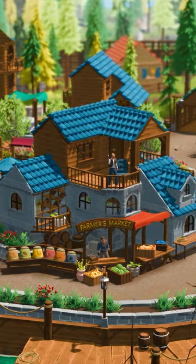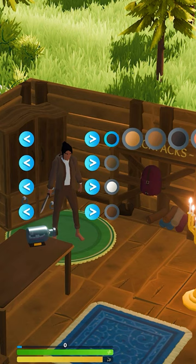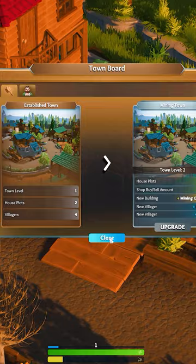Secondly, meet the mayor and explore the town. Here you'll find people to exchange resources with, a tailor where you can change your appearance, and a town notice board that allows you to upgrade the town over time.